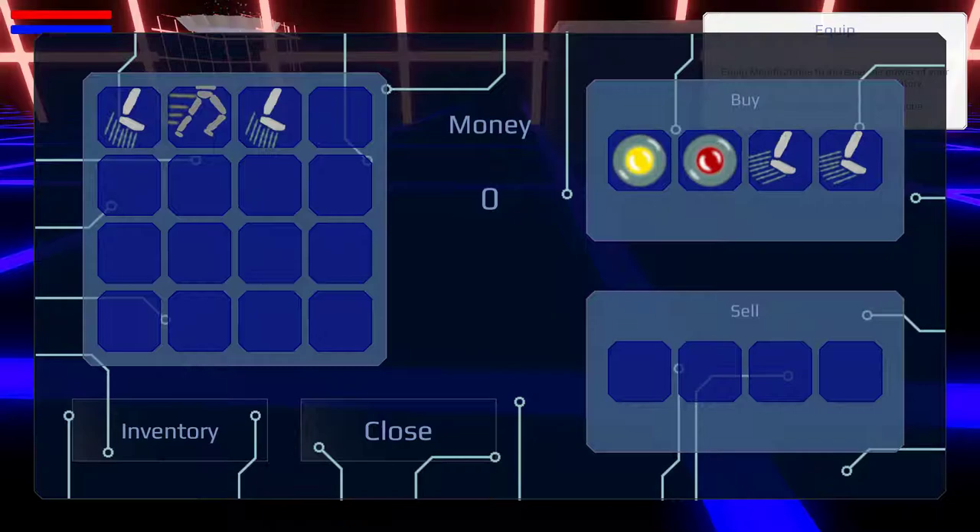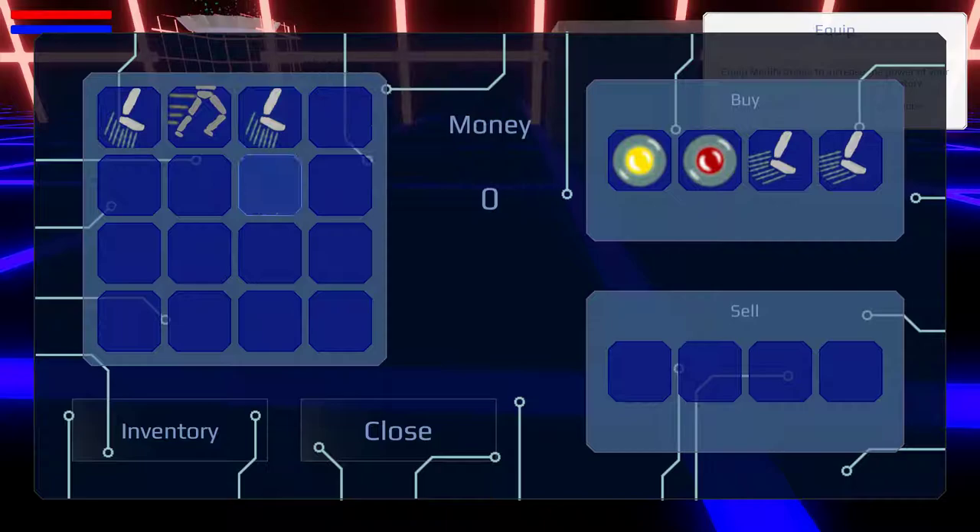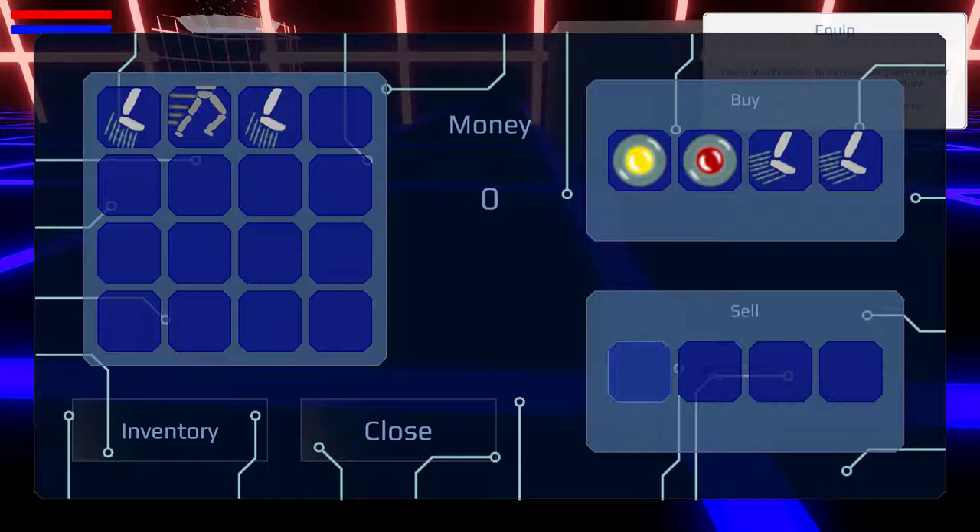We have no money. Improve energy core. Self-repairing core — ooh, that's good. And then there's dash. So I think this is what we've got already. Yes, this is what we've got — two jumps and power legs. But we want a dash. And this is what we can sell. Inventory — so that's our inventory there.